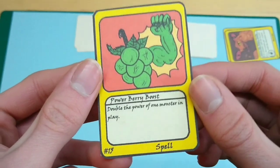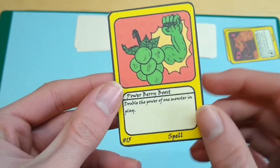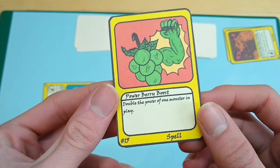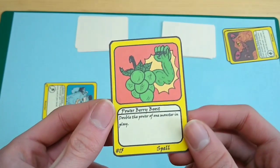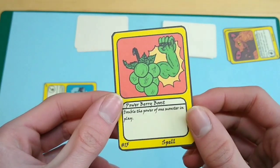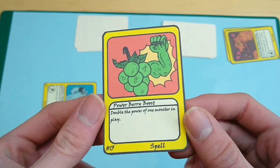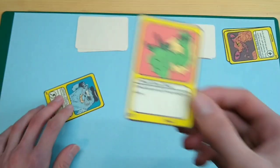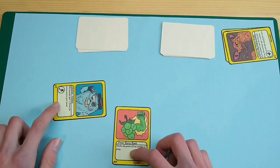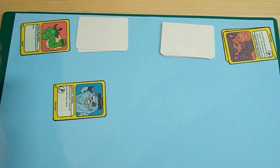Spell cards also have an artwork and a name, and below the name is the effect of the spell. When you play a spell you simply do what the effect says, and then it goes to your discard pile. For example, Power Boost doubles the power of one monster in play — so if you play it on Killing Villain, its power goes from 3 to 6, and then you place the spell in your discard pile.